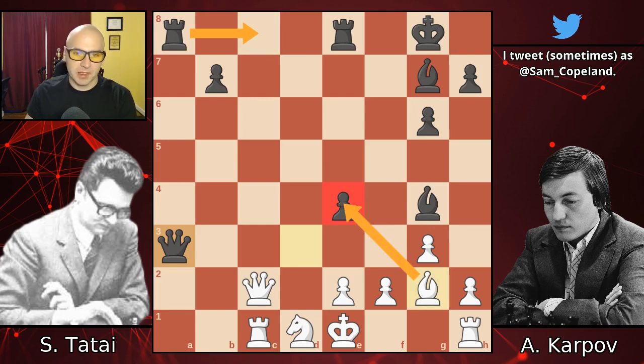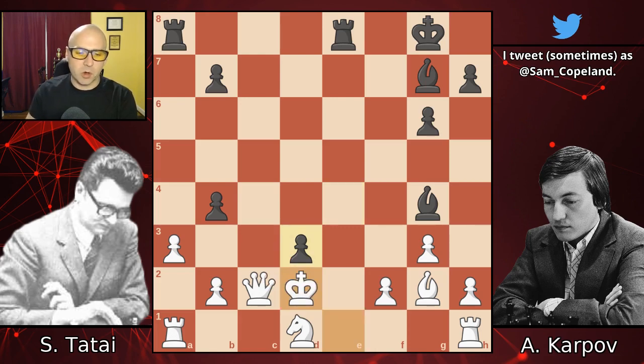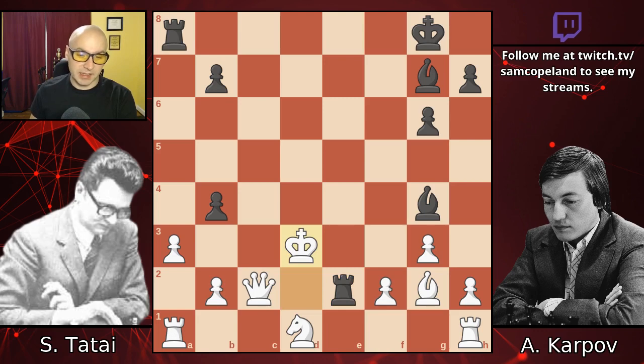If there's a capture on e4, you can simply take on e4 because this hangs. So, jumping back after queen d3, Tattai did decide to take on d3. Pawn takes d3 check — so we're winning the queen back, but not quite yet. It is totally possible and very good to take the queen, but Karpov saw the very good capture of the queen and found yet a better move. When you see a good move, look for a better move. The king takes on d3, and now we need an intermediate move before we capture the queen: rook check, and rook takes. And now white takes on b4.